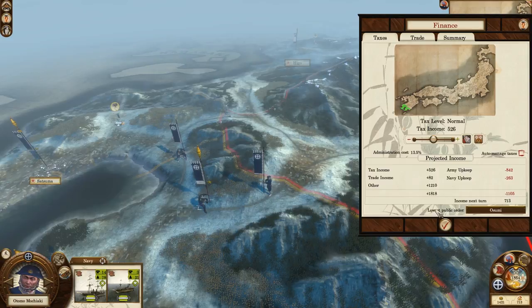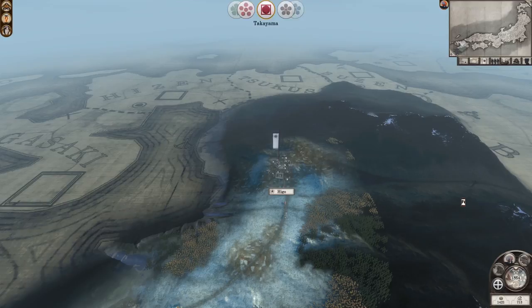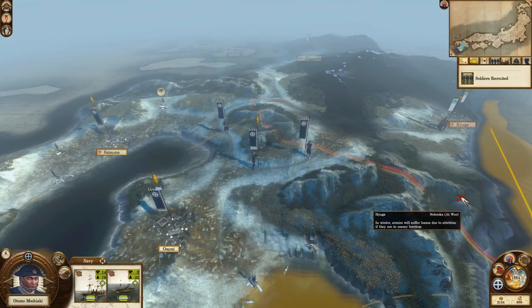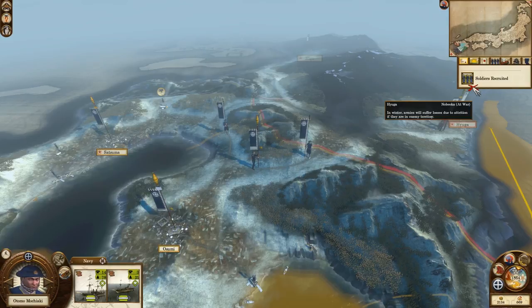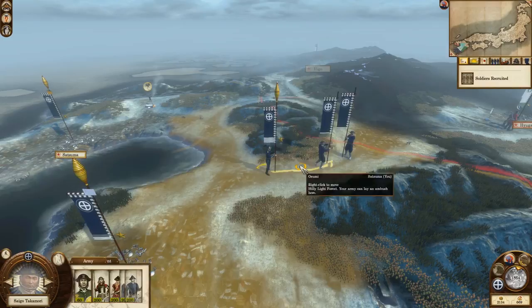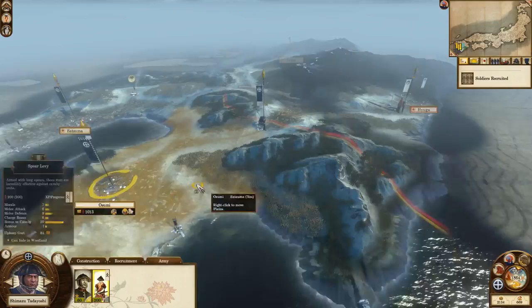Once you're happy, you click the end turn button in the bottom right corner — that's my first turn successfully accomplished. The AI will have their turns; the good thing with this game is campaign turns go quite quickly compared to something like Empire Total War. Anything of note pops up on the right — it says soldiers recruited, so I've recruited Spear Levy at Osumi. I've got troops that need to merge, so I'm going to get all of them together into one army.